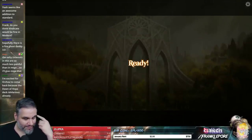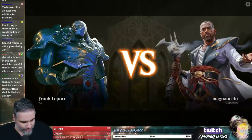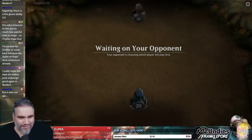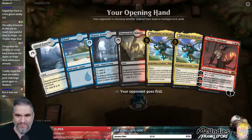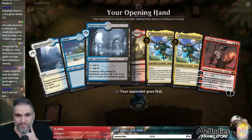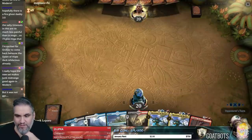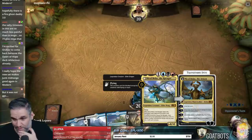I'm a big plus on Sailor of Means — that card is great. Not loving the Ral yet. Oh, this hand is great. If we hit another red, we can actually put Sarkhan on turn three and then follow it up with Nicol Bolas.